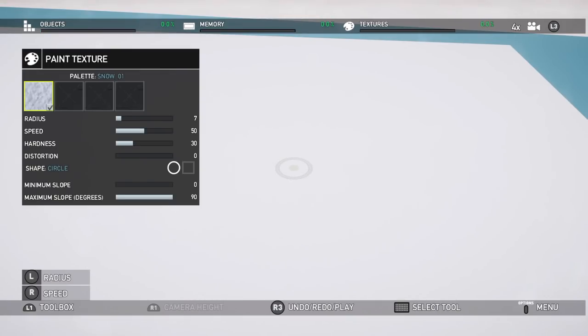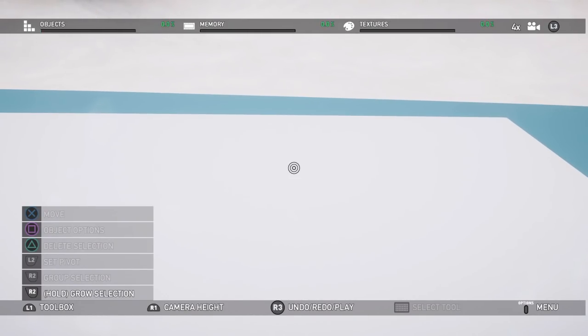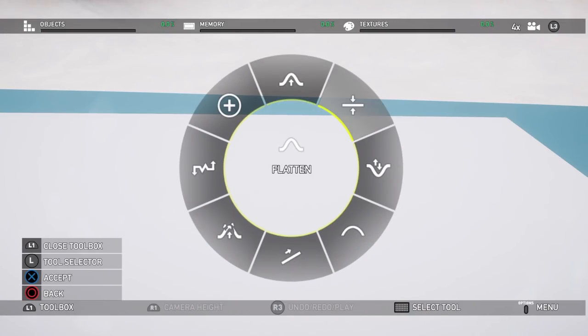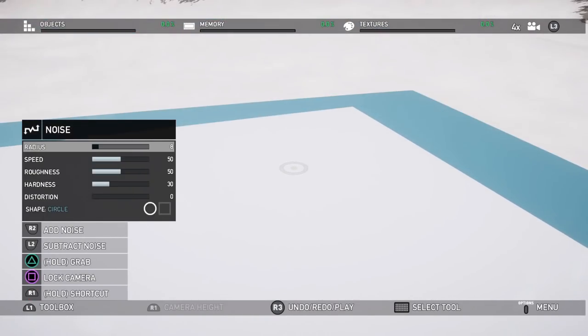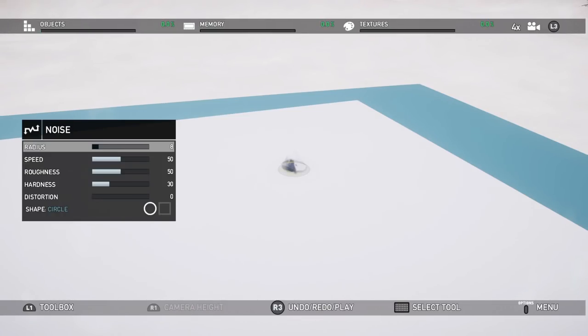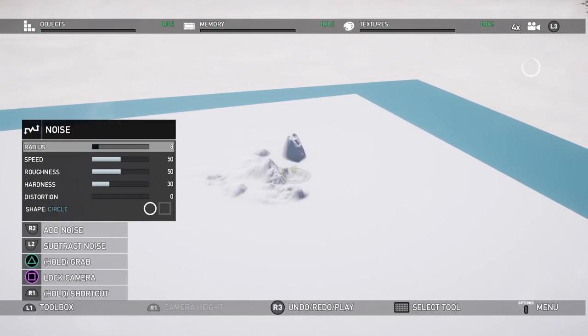Let's add some texture by going to terrain tools. Here's where the tools are that will give your environment some character. Let's create some noise — this is a good way to break up the terrain on a fresh map. Here's how noise works: it creates undulating ups and downs, adding a natural organic look. When I hold R2 I can move around and wherever I place it, it creates bumpy ups and downs that we can smooth out later. To undo, notice at the bottom it says R3 for undo/redo.